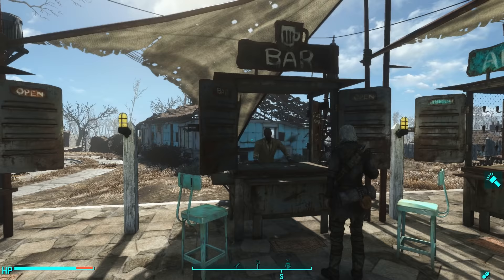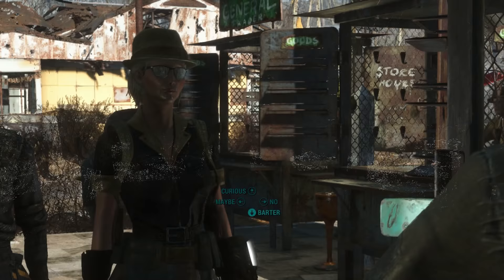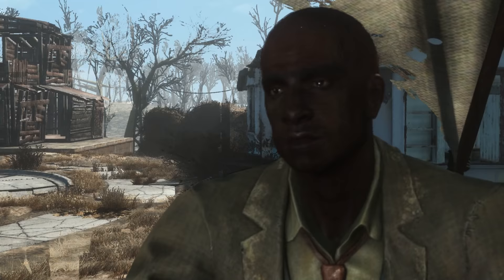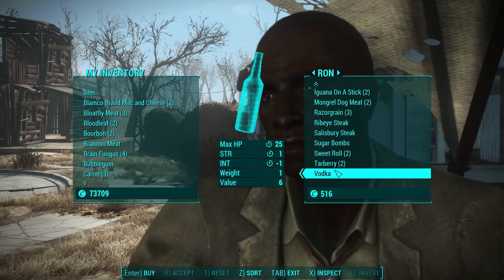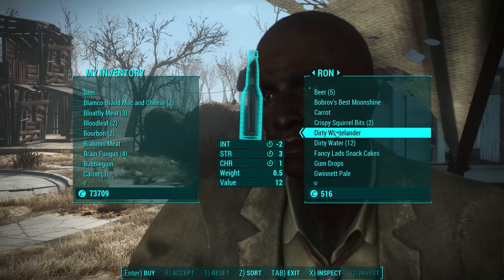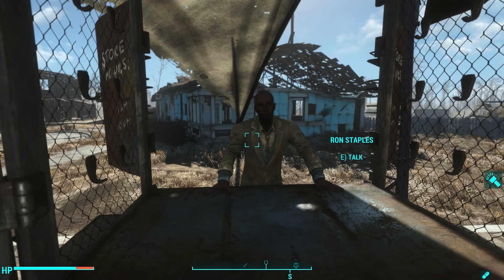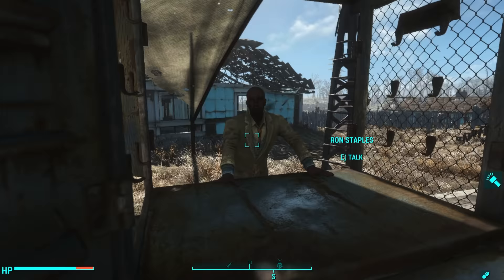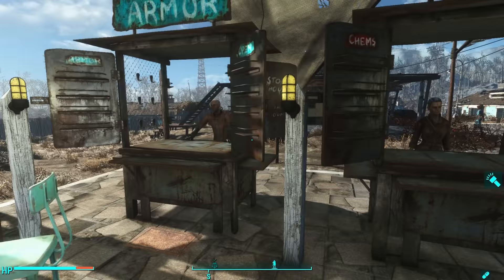Then there's this guy, Ron Staples. I found him just wandering the wasteland — this was a random encounter. He is a tier 4 bar merchant. He says his selection is limited every time you talk to him, and it is pretty limited — I think this is a bug. He does have a fairly high number of caps, which is great if you're trying to sell stuff. He sells drinks and food, including the Dirty Wastelander, but only has one in his inventory. When they have that line saying their inventory is limited, that represents a bug — they should have updated inventory when assigned to a level 3 trading stall.